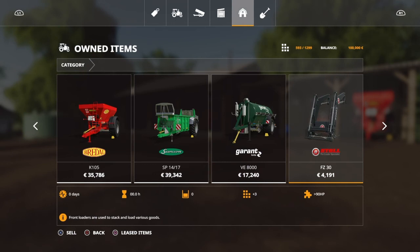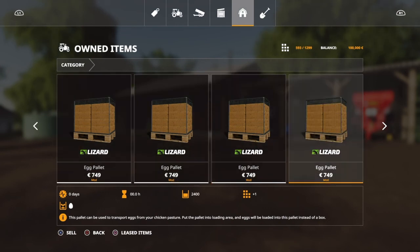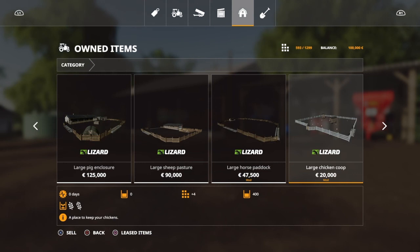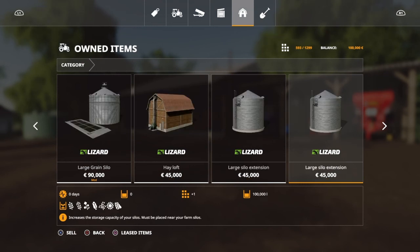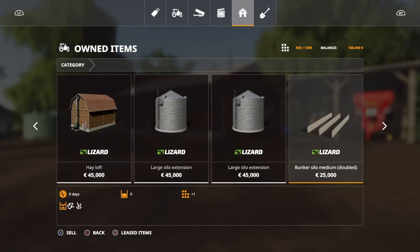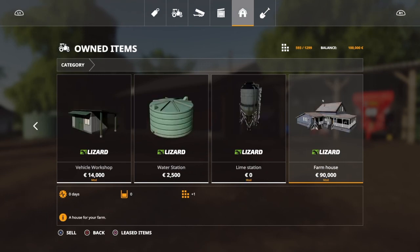You've got egg pallets which are ready at your chicken pen - they will automatically load. You've got the cow pasture, pig enclosure, large sheep, horse paddock, chicken coop, and two large grain silos - one at your farm and one down at the wine grape area. Hayloft, two extension tanks at your main farm, a bunker silo, herbicide, liquid fertilizer tank, vehicle shop, water station, lime station, and farmhouse.